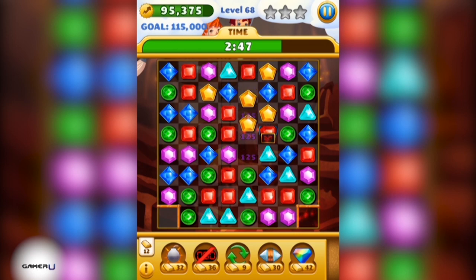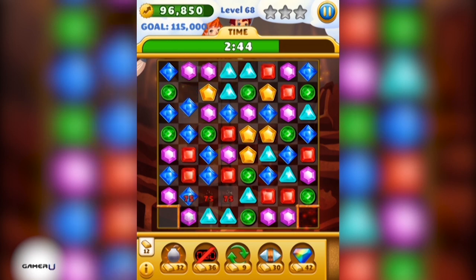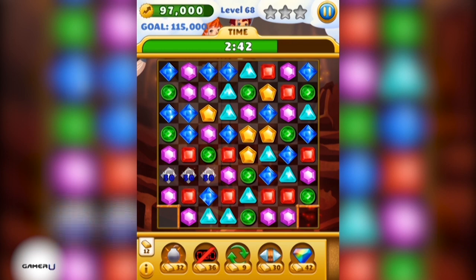Let's make a diamond and use it to clear a timing crystal. Let's move fast to collect more crystals as well as earn more points.